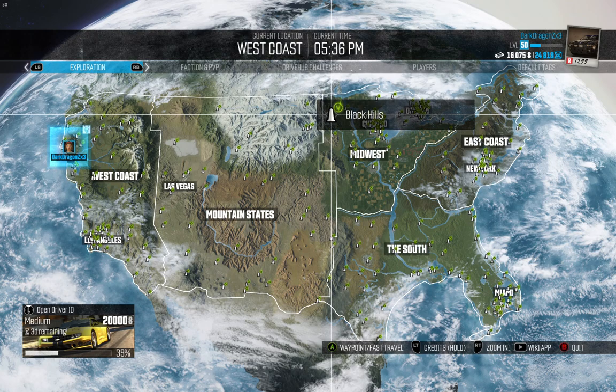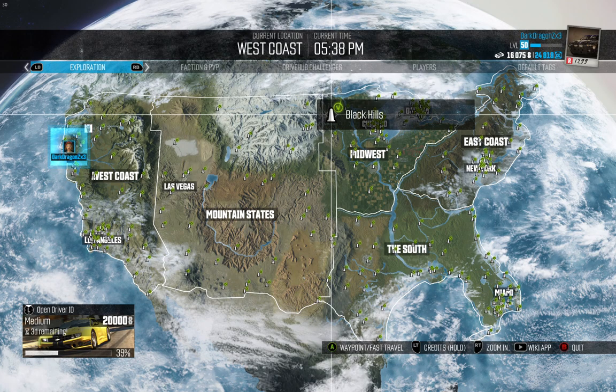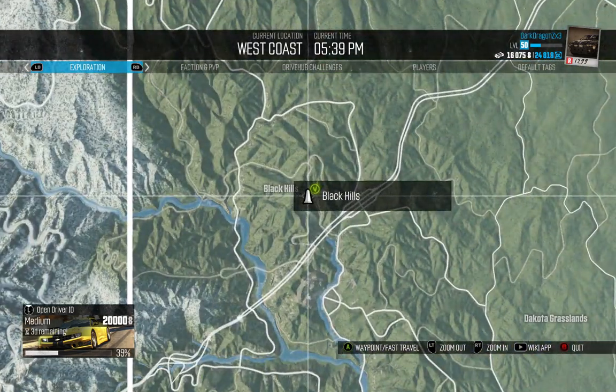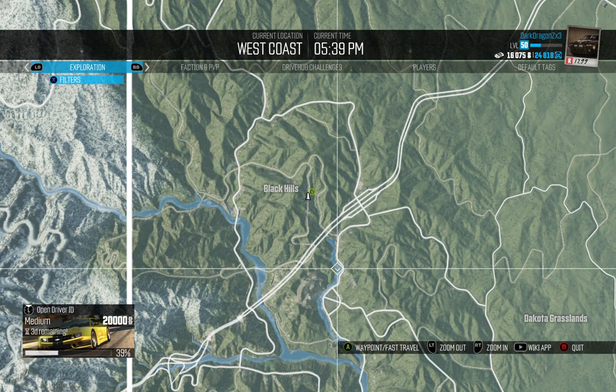Hey there, it's DarkDragonZX3. I'm going to show you how to get over to Mount Rushmore. It's over in the Black Hills location. It's not directly there, but it's just south of it.